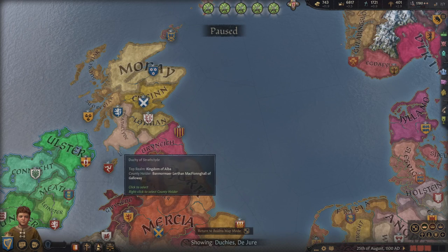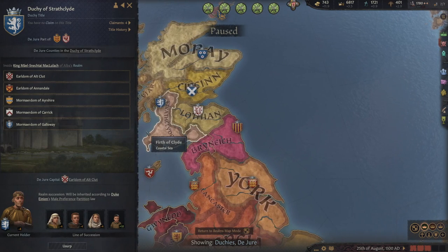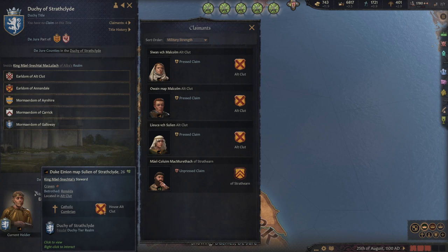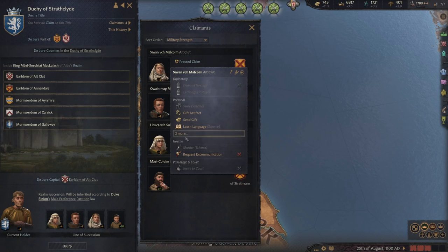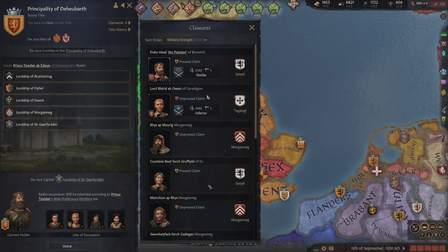Let's first sort by duchies. We don't want kingdom claimants because if we win those claim wars, we install that person onto the throne and not ourselves. But if we help someone with a duchy claim, they will rule that new duchy as our vassal since we are a king and outrank them. When we click on a duchy title, we'll see claimants listed. We usually want male claimants because in most religions such as Catholicism, only men can press their claims against other men. If a duchy is owned by a woman or a child, however, we can press a female's claim. If you right-click them, most times we can't invite them directly. The first way to force someone to join your court is to marry the desired target — yourself, a family member, or any available courtier.